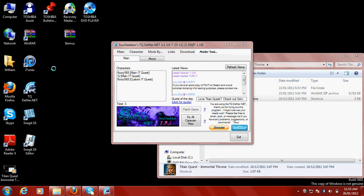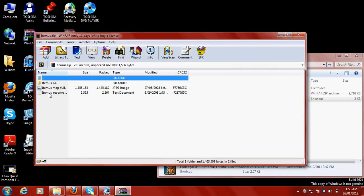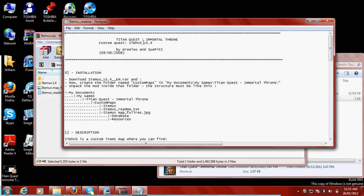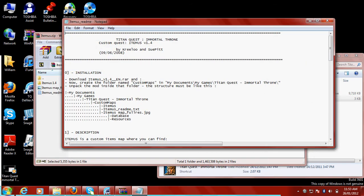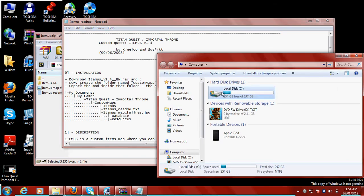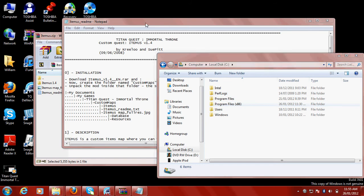Now you double-click it, and there's an Itemus Readme.txt. Open that up, read it — it tells you where to place it. So go to My Computer, then My Documents, My Games, Titan Quest Immortal Throne.